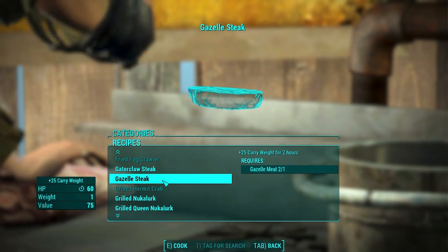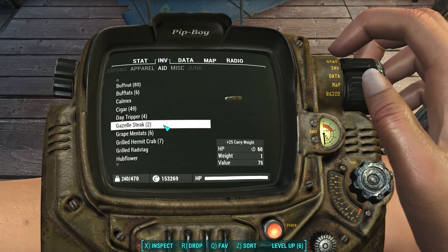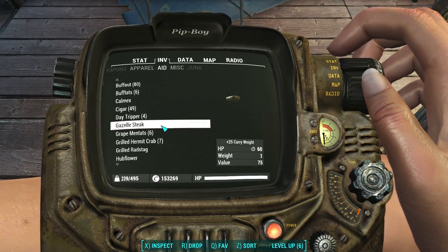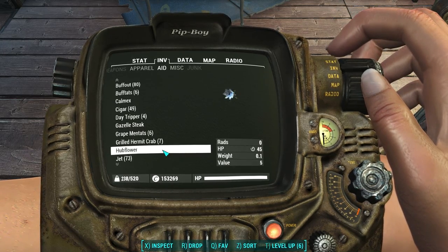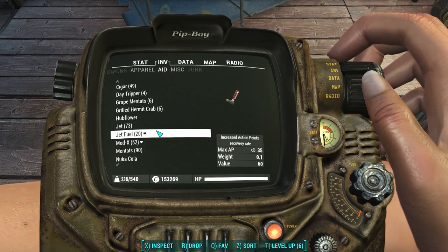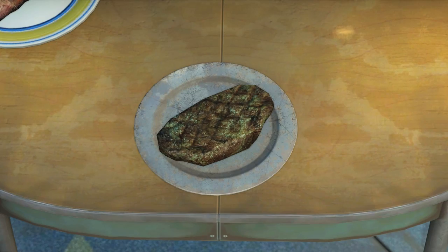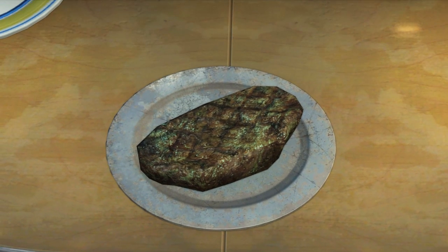I'm going to make 2 because I want to run an experiment — let's see if the Gazelle Steak stacks with other foods. My carry weight is at 470, and it's now at 495. Let's try the Grilled Rad Stag. 520 — it does stack! If you're doing a dungeon crawl, you could pop a Grilled Rad Stag and a Grilled Gazelle meat and you could walk away with the entire dungeon filled with loot. That's a tasty looking ribeye — put some blue cheese sauce on there, maybe some peppercorn.